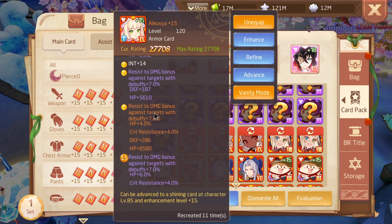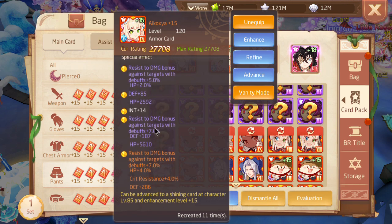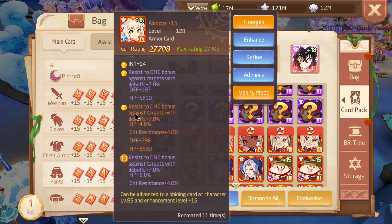First of all, the 15 and the 12 line is 10% HP alone. HP, no matter what support build you are running — whether you're running reflect, dodge, block, whatever — is always useful. The 12% HP, I believe, is the most you can get out of a free-to-play card.